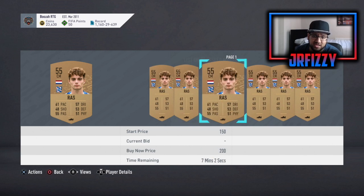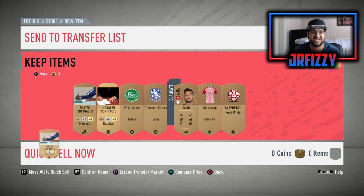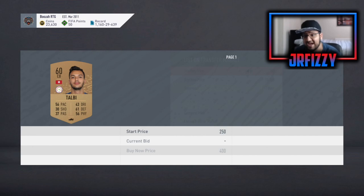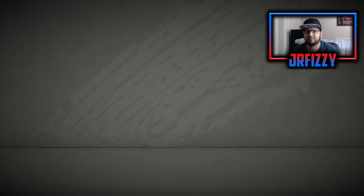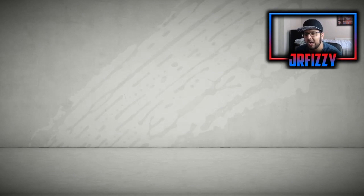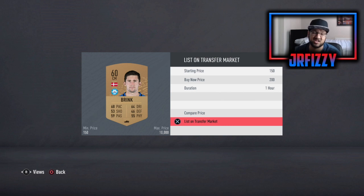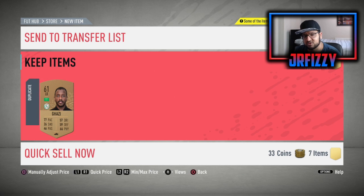Start opening bronze packs and dedicate as much coins as you have. You have to dedicate a lot of time to this as well. Basically every hour we'll be recycling and relisting everything. What I'll do is fill up my trade pile with everything we get in packs. I'll get a lot of duplicate cards because this is my main account, but you guys won't have as many duplicates if you're starting fresh. The main aim is to fill up your trade pile with bronze players and wait for them to sell, then list again, list again — be patient.